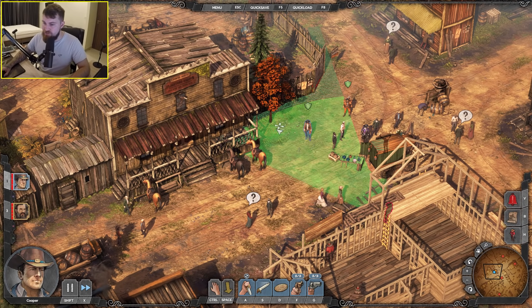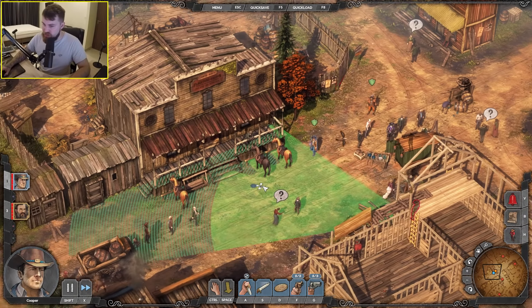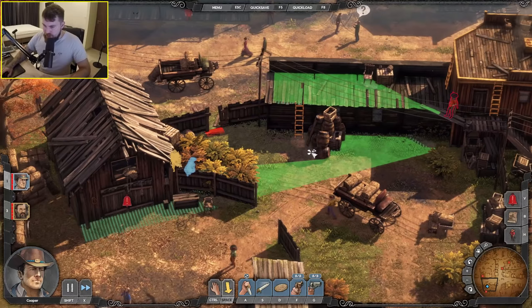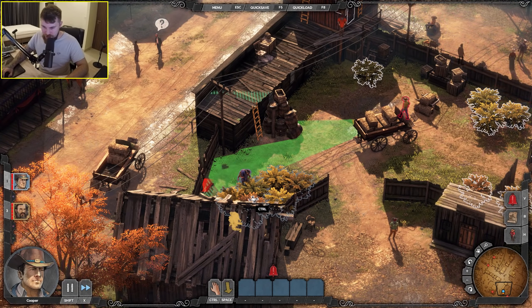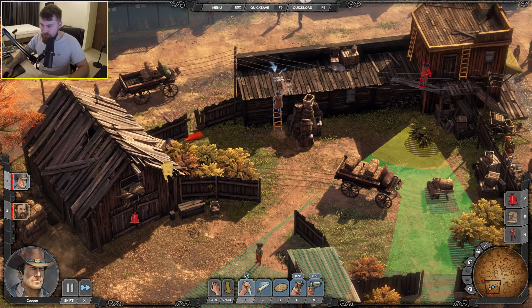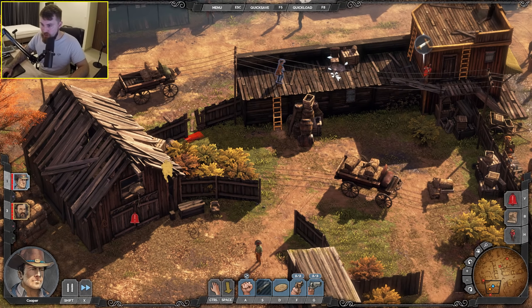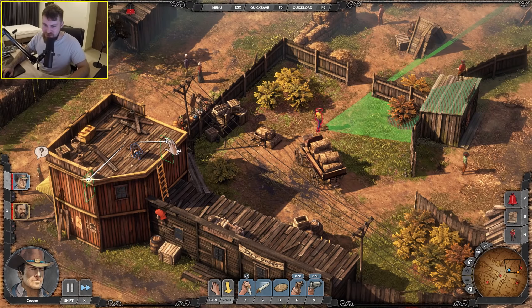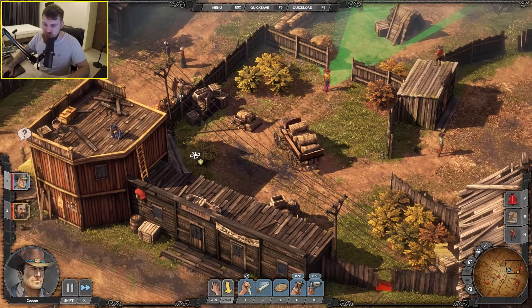I'm entering what's called a civil zone. Here, as long as I don't act suspicious, I can move around undetected. Got him — grab this guy, put him out of line of sight. This game's hard but it's bloody engaging.